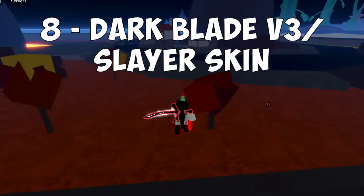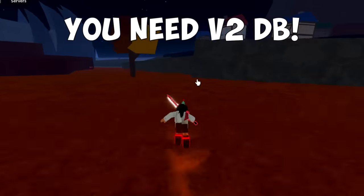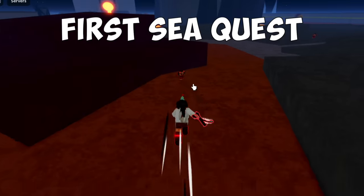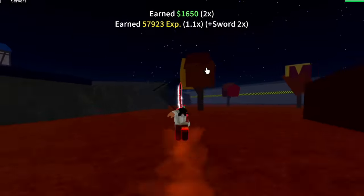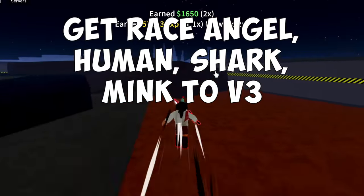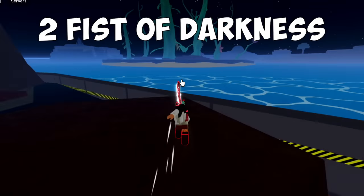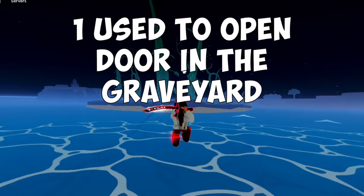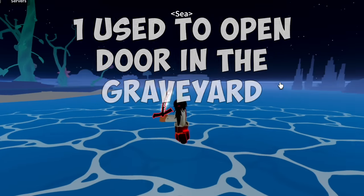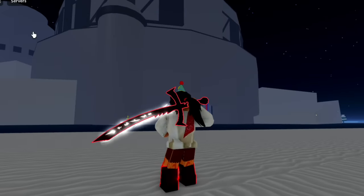Number 8 is the Dark Blade V3 Slayer Skin. First, buy the Dark Blade and make it V2. In the First Sea, do the Sun Quest and collect Valentine's Cards. Get a Race — Angel, Human, or Shark — and make it V3. Then you need two Fists of Darkness: one used to summon Darkbeard. After that, head to the graveyard and you will find a door. Keep in mind you need Robux to do this one.